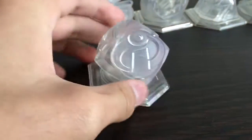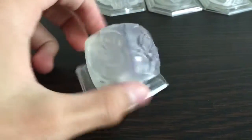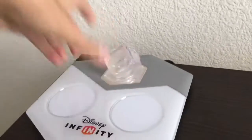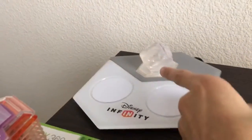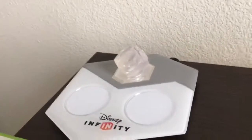Here is my first playset piece. This came with the 1.0 starter pack — it has the Monsters University, Pirates of the Caribbean, and Incredibles playsets all in one. When you place it down on the base and put a character on it, say I wanted to play the Monsters University playset, I just put Mike and Sully there and I can play as them.